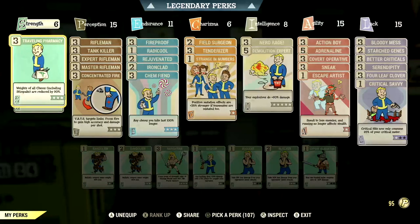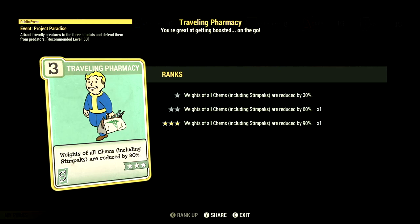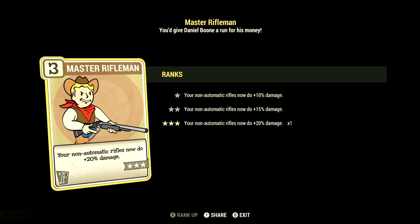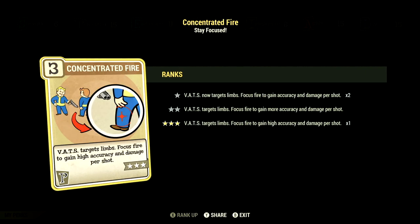Starting off in Strength, we have 6, and this build has Traveling Pharmacy at 3 stars — weights of all chems including Stimpacks are reduced by 90%. We have Blocker at 3 stars — take 45% less damage from opponents' melee attacks. Over in Perception, we have 15, and this build has all the Rifleman cards maxed out to get the maximum damage. We have Tankkiller at 3 stars — your rifles and pistols ignore 36% armor and have a 9% chance to stagger. We have Concentrate Fire at 3 stars — Vats targets limbs, focus fire to gain high accuracy and damage per shot.